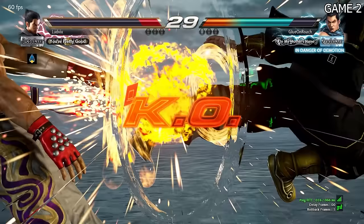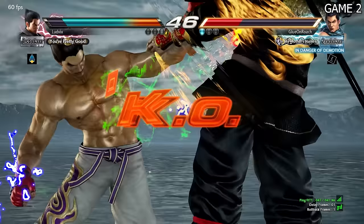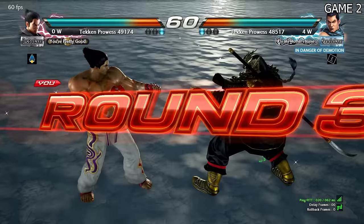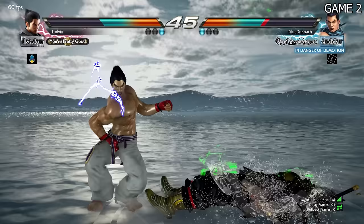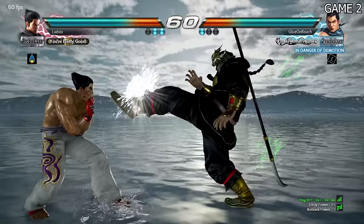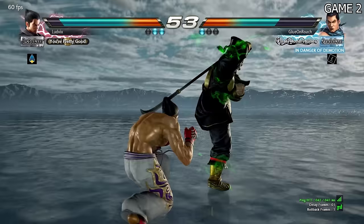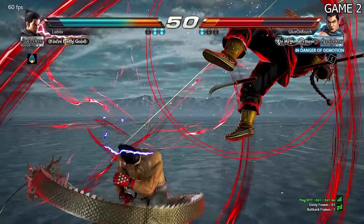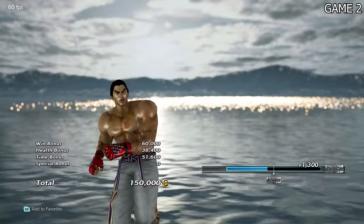I was experimenting, trying random button combinations, and I found this move — my back one-and-two I believe. That's such a crazy move. What the heck? That's crazy! And then I got him with a grab. Does he not adapt? I'm going to keep spamming it. With that win we got 45% of the way there to Second Dan.